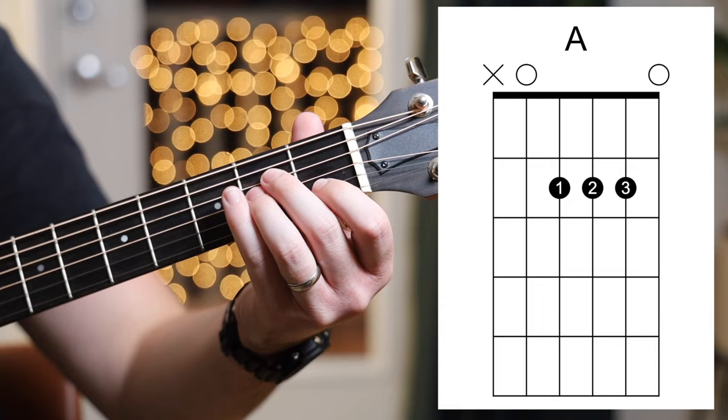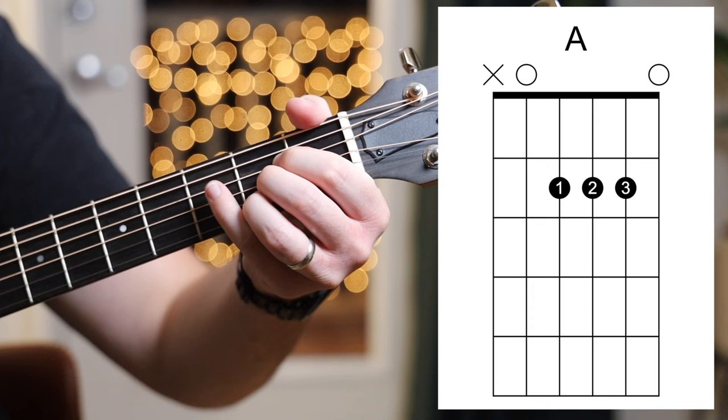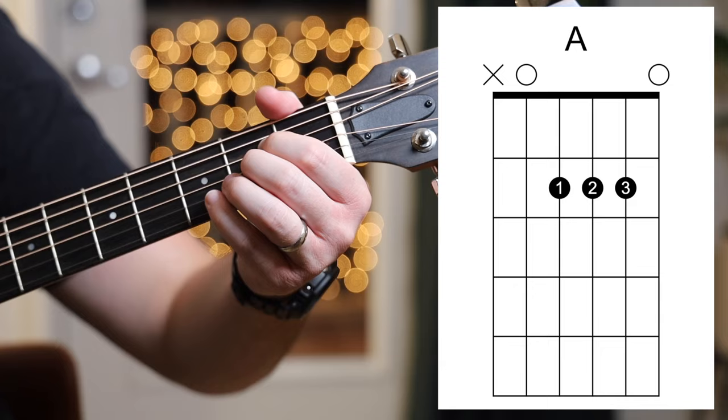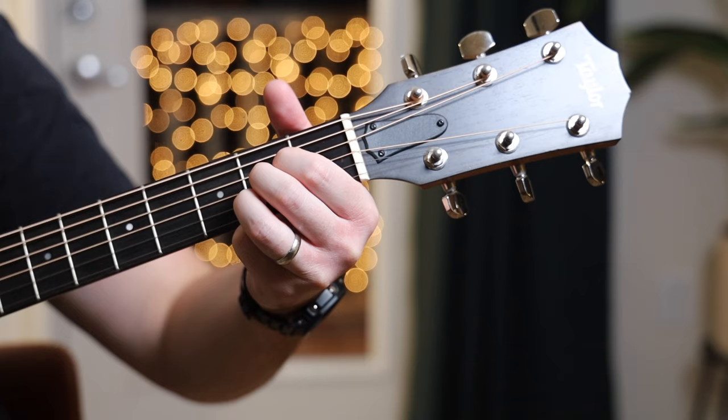A major is very similar. If you look at the chord chart, all we're doing is taking the finger that's on the first fret of the B string and moving that note up to the second fret. But to do that, we have to change our fingering entirely. First finger goes on the second fret of the D string, second finger on the second fret of the G string, and third finger on the second fret of the B string. Again, avoid the low E and only play the top five strings.